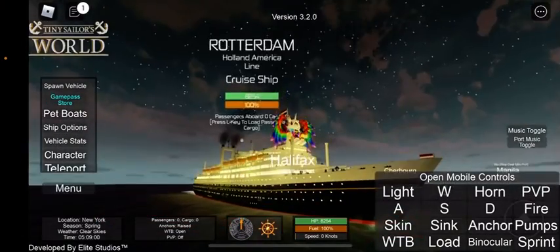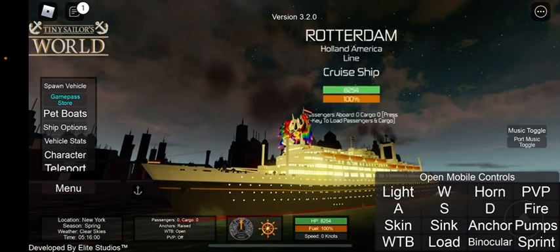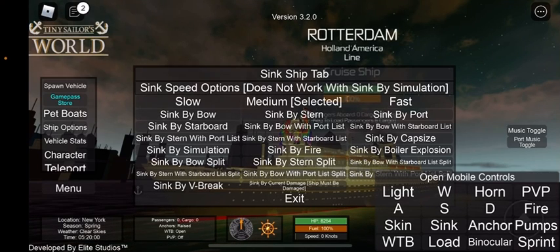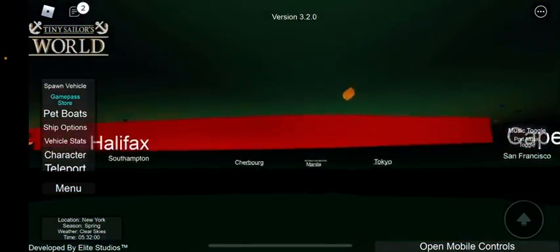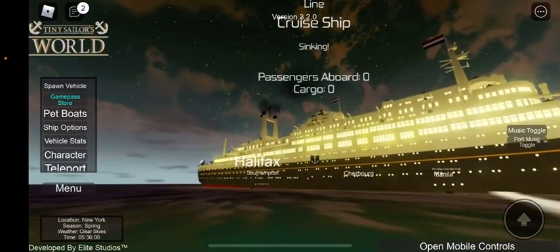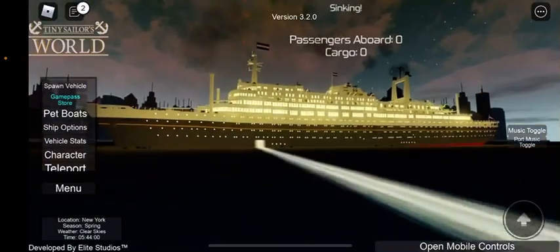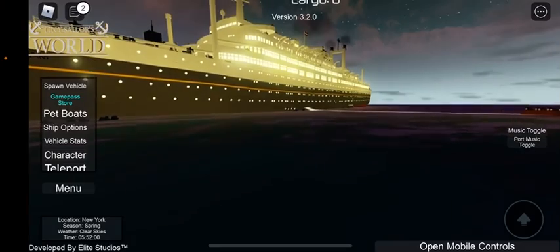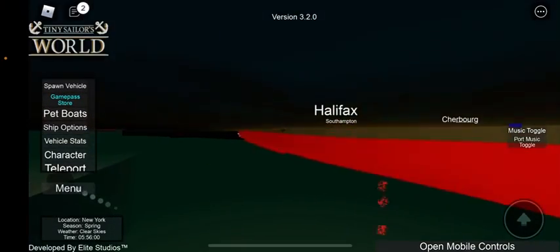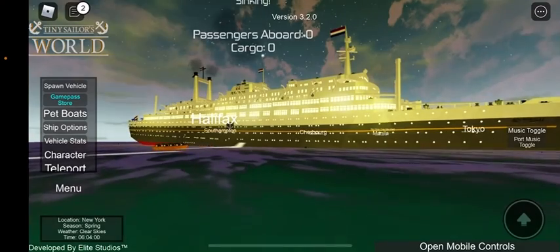There are two versions — a black classic version and an ocean liner theme. Let's sink it using valve split. We're at New York; the next place we're gonna go is Cape Town because we never usually go to Cape Town. I actually really like this ship — it's really pretty. At first I thought it was strange, but I actually really like it. It's like a modern cruise ship mixed with an ocean liner.